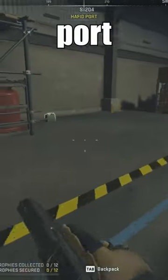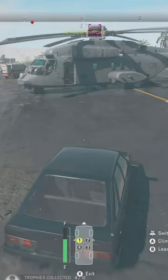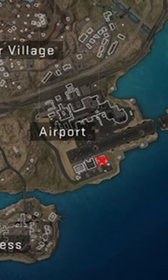This can be at Hafid Port, specifically in this large warehouse by the sea on the north side. Often the Heavy Chopper can be found parked on the runway, and there's a Heavy Chopper fuel spawn just inside the easterly hangar next to the air traffic control tower.